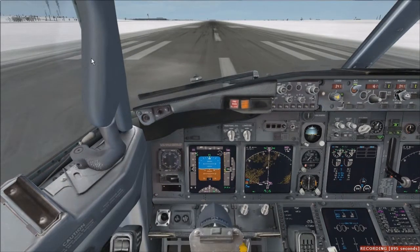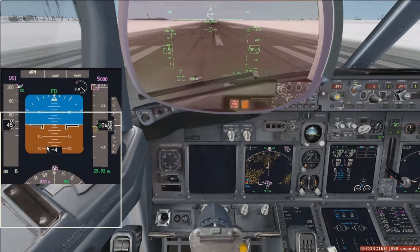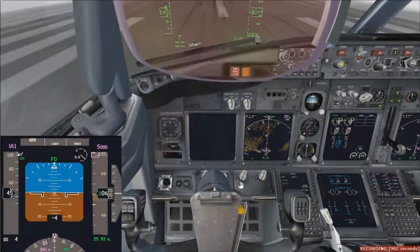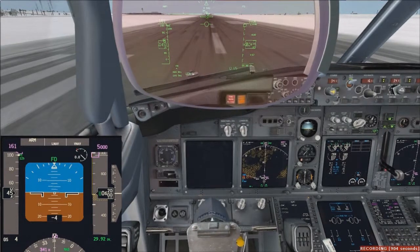Flight to 3709, cross 4-left. FedEx 3709, cross 4-left and then join Charlie. FedEx 3709, cross 4-left, join Charlie.